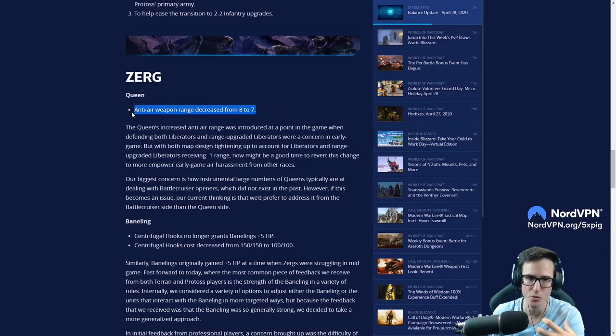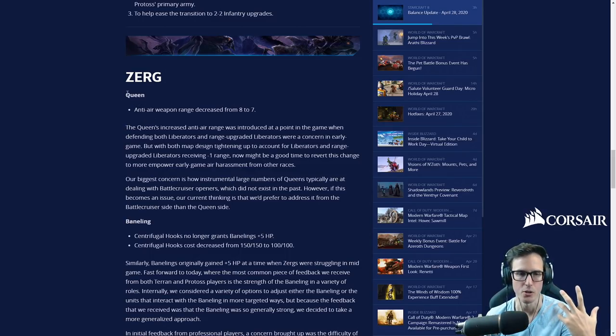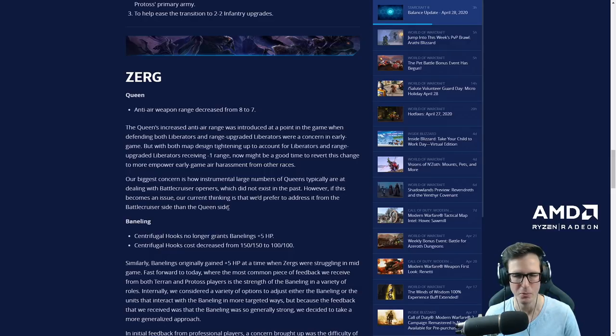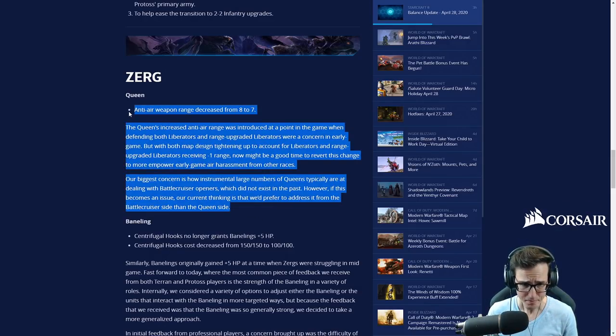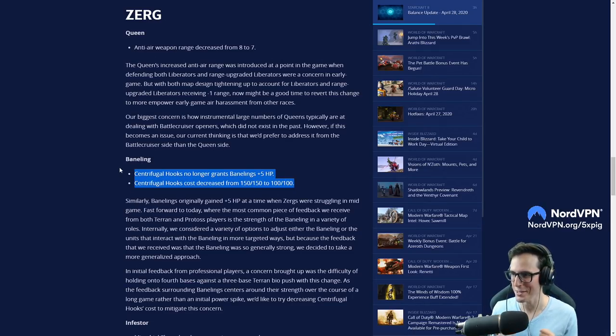I really like this change as an individual change because it increases interaction. The queen is not an interesting unit — it's this beefy, ultra-defensive unit that shuts down air harass in the early game while also helping with injects. I've never been a big fan of queens as defensive units; I've always preferred a Zerg who reacts with roaches, zerglings, or banelings, with queens as more of a support unit. Having that anti-air toned back a little bit — I'm keen to see it. But combine that with the next change and you start to wonder: is it too much?